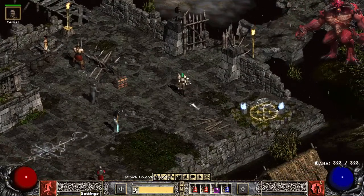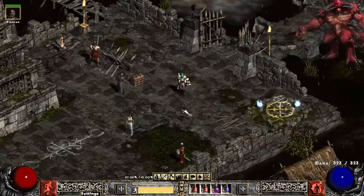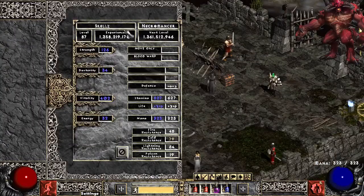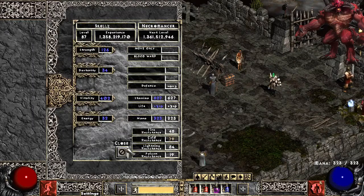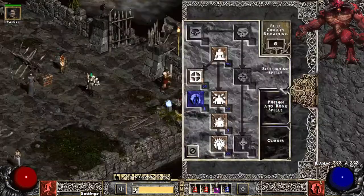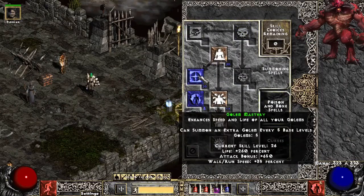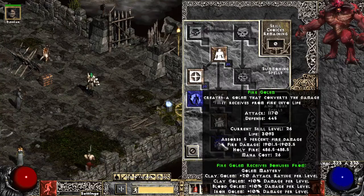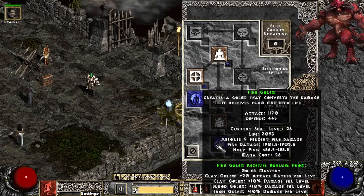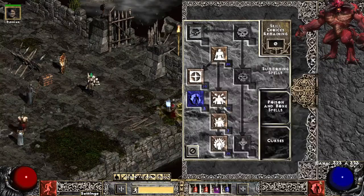This first one is a Necro. Really fun build — it's a Golem Necro. You can see my stats. I've got just enough in Strength to wear my stuff and Dex. Everything else is just Vitality. Pretty much your normal setup. On my Skill Tree I'm pretty much all Summons. I've got Golem Mastery, which actually gives me 5 Golems. It's pretty cool. So I'm using Clay Golem — really enjoying them. I tried Fire Golems and didn't like them that much. Maybe with super good gear and Infinity and stuff they'd be really good. But the rest are just Synergies.